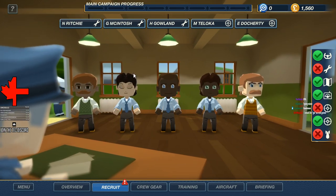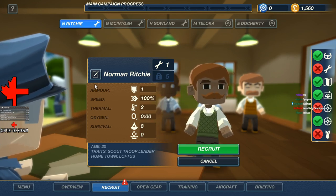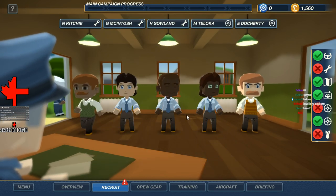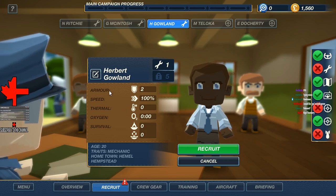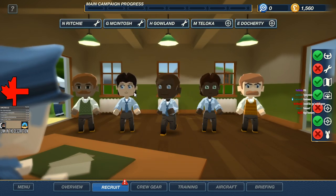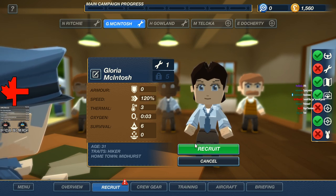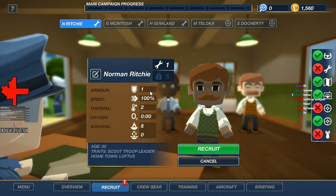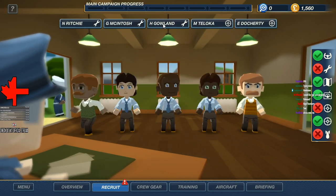So let's get started. It looks like we need a spanner person, so probably an engineer. And remember, we can just rename everyone if we want. So we've got Norman Richie, Gloria Macintosh, and Gowland as well. Gowland gets two armor, his speed is 100%, but he's rubbish at everything else — not very quick but he's survivable. Gloria has three seconds of oxygen and she's a little bit nippy, but she doesn't have any armor. Richie is a jack of all trades and has a bit of thermal stuff and some survival. So in my opinion, it's either Richie or Gowland.